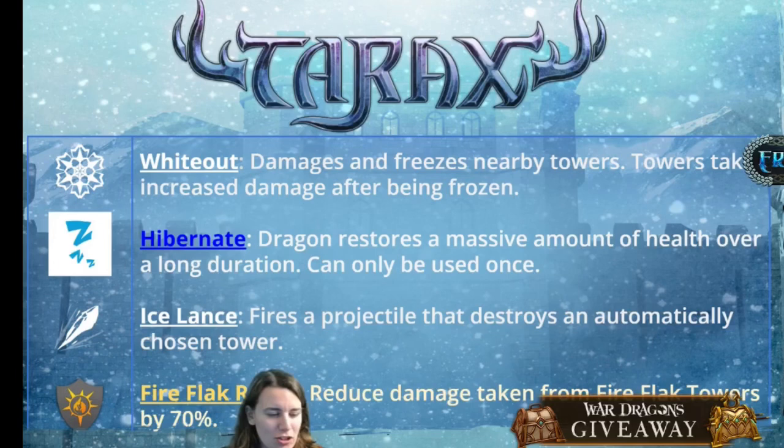The next spell is a blue spell called Hibernate, which will restore a massive amount of health over a long period of time. It can only be used once, which is disappointing, and it does not sound like it will regenerate rage. It sounds like it will be maybe a 10 to 15 second spell that slowly regenerates health over time. The details on how fast it regenerates and how much total health it restores will make a big difference. A heal lasting 10 to 15 seconds could cover pretty much your whole long Middle Island stretch, but if it only heals a small amount slowly, the towers would outdamage it and it really wouldn't be effective.